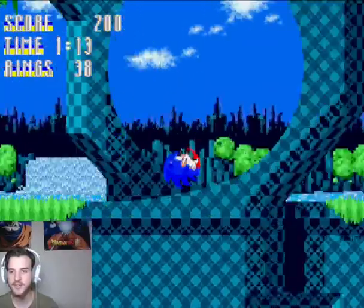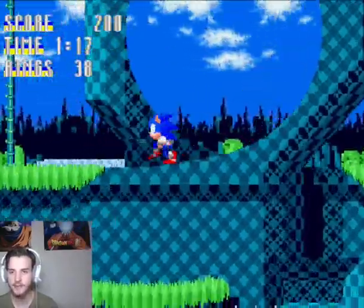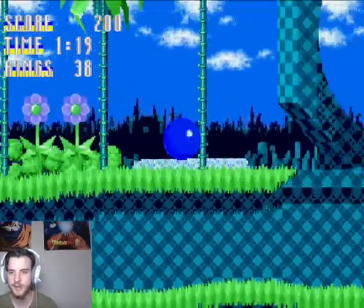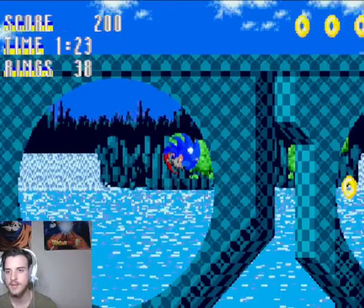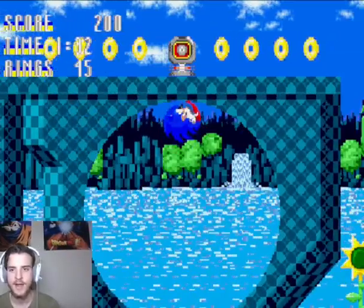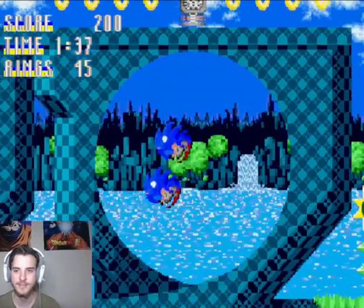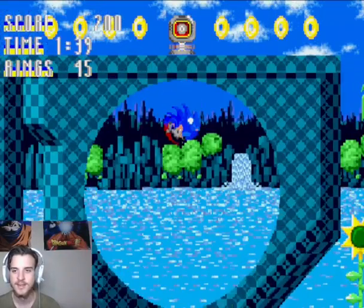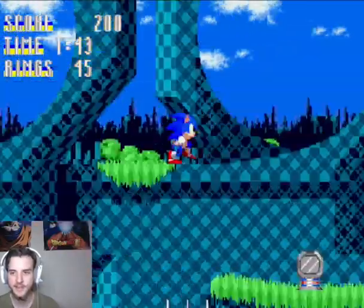Why is this so glitchy? That's one complaint I have about this ROM hack — it seems to be glitchy when it comes to loops. I'm trying to dash through it. I don't know what I'm doing right now. I don't think this is possible, or it's supposed to be possible. What the hell? Can you actually do that?